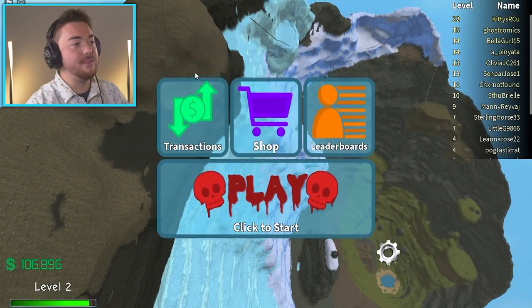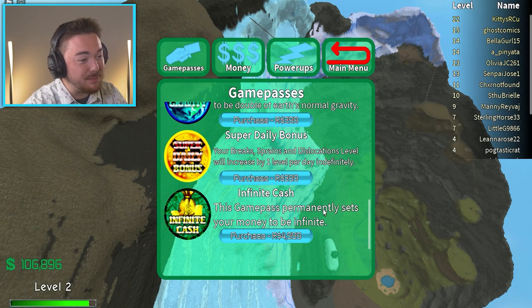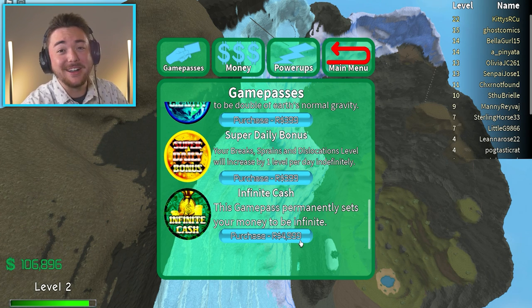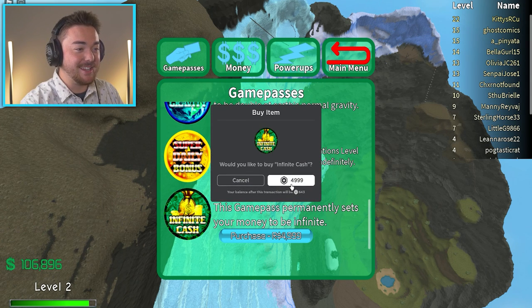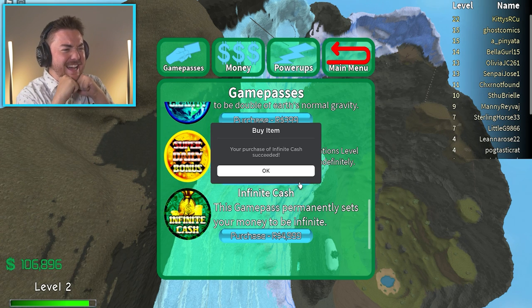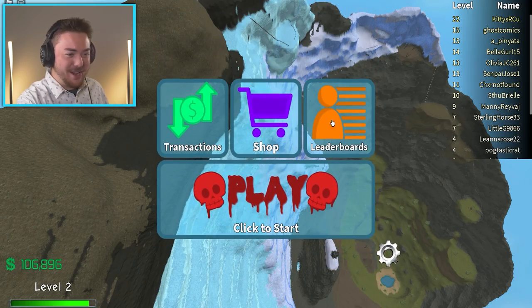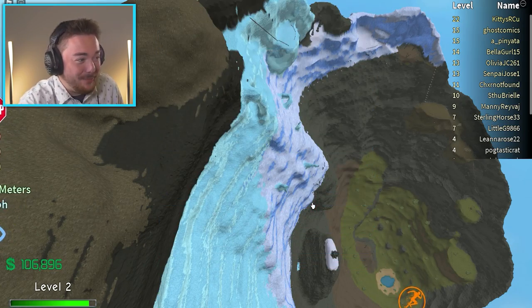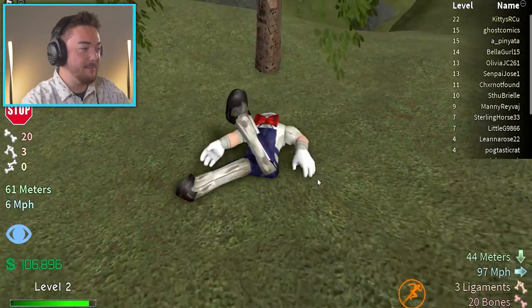But here's what is so painful. Infinite cash — this game pass permanently sets your money to be infinite. And it's 4,999 Robux. Without further ado, I'm doing this for you. My balance is only going to be $600 after this. Your purchase of infinite cash. Where is it? Do I not get it? I don't know what happened. I still have $100,000. Do I just do one more jump? Let's see if we get money.